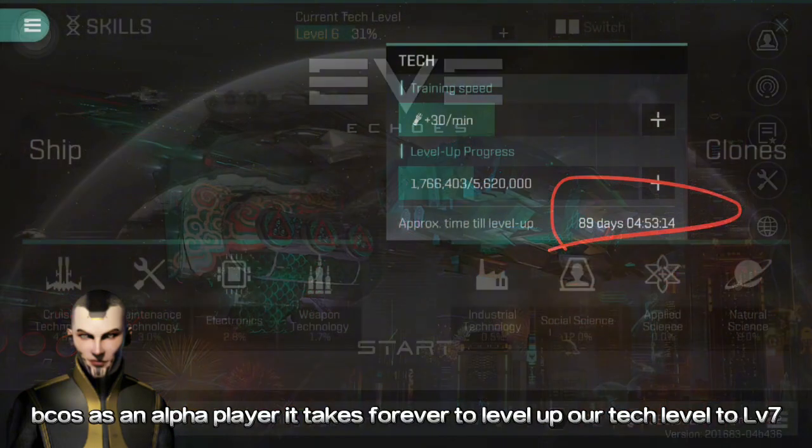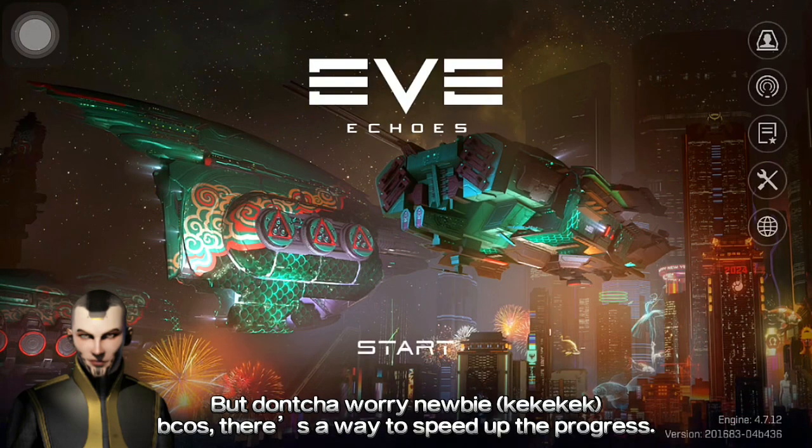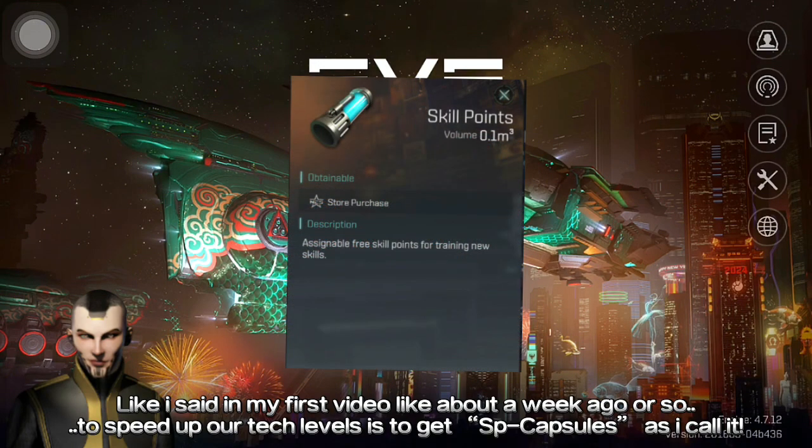Because as an Alpha player, it takes forever to level up our tech level to level 7. But don't worry, newbie, because there's a way to speed up the progress. Like I said in my first video, to speed up our tech levels is to get SP capsules. You can get SP capsules in the Concord Pass or in Events — just click the Event icons.